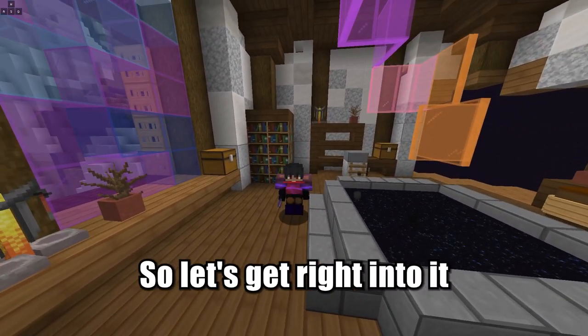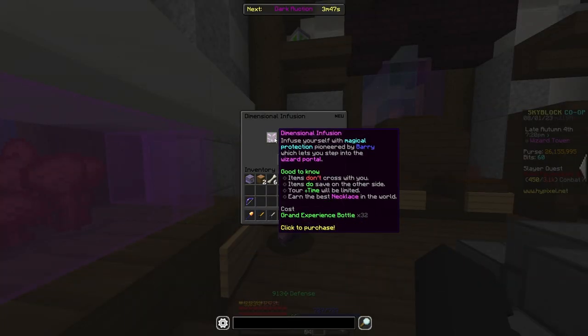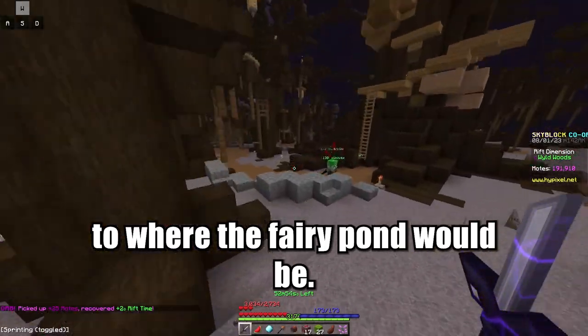So let's get right into it. To start things off, head over to the wizard and either purchase dimensional infusion or get it for free. Drop down from the tower and head over to where the fairy pond would be.